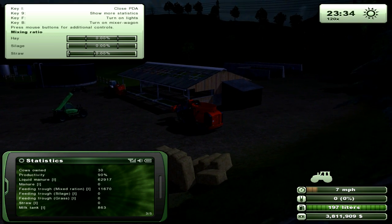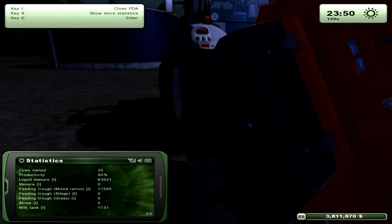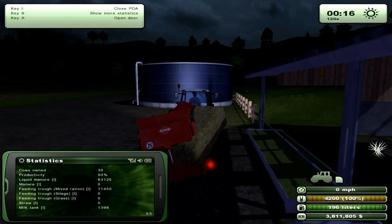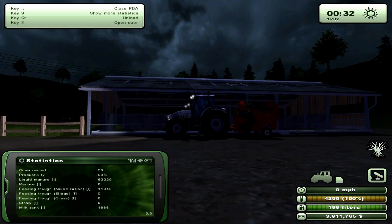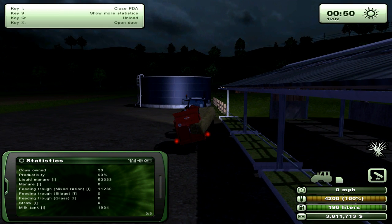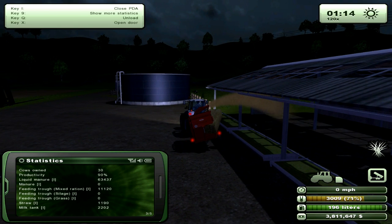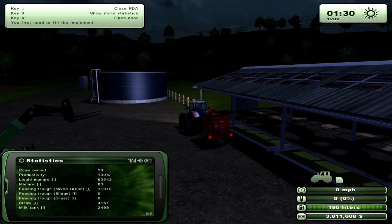The mixed feed alone is not enough to get your cows at 100%. The last thing you need is straw. What I had done here - I had bailed it all, so I had to get this shredder thing, and quite honestly what a pain it was to try and put the hay in. I recommend a foraging wagon - just drive over the strips of straw on your field and pick them up. We're going to hit Q here and unload into the barn, and you can see the straw in the cow window at the bottom is increasing, and now we are at 100% productivity.